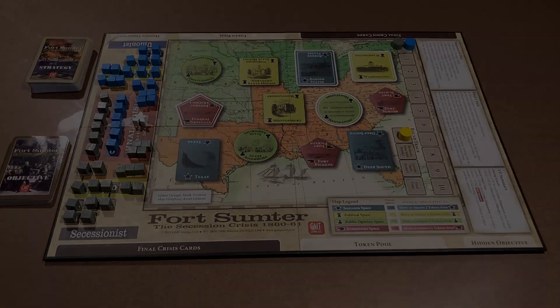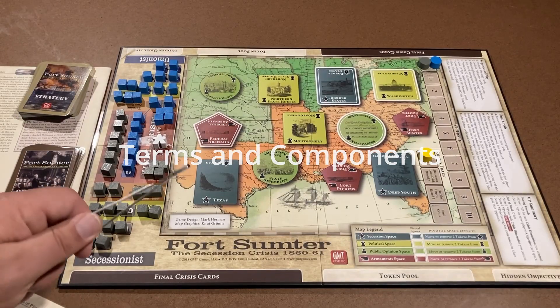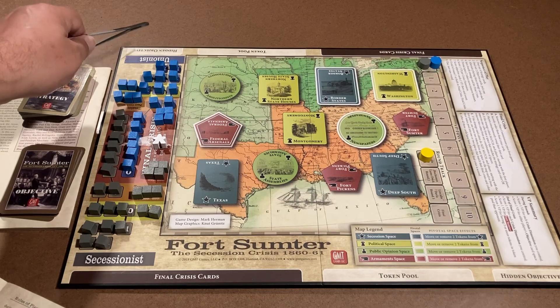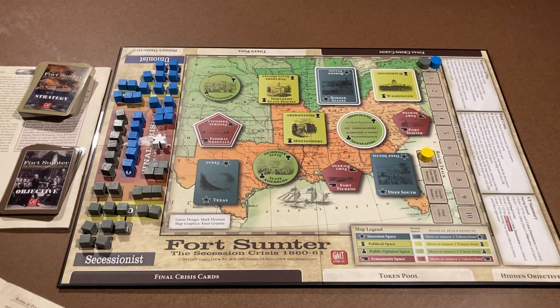So that's what this game is about. There are two players. One plays as the Unionist, who believes in not dissolving the Union and not allowing the southern states to separate — they're also fighting slavery. The other is the Secessionist, who is trying to support that culture and build a cause for war to attack Fort Sumter and have the better political opinion at the end of the game.